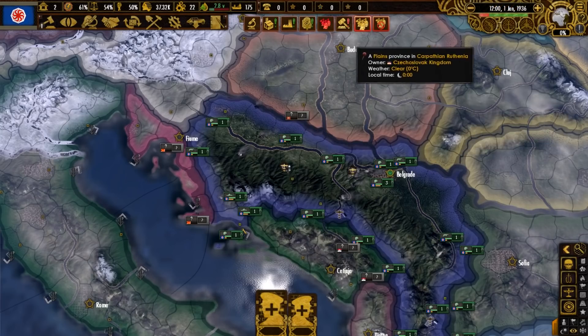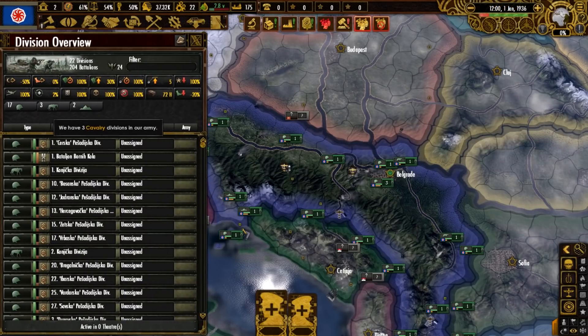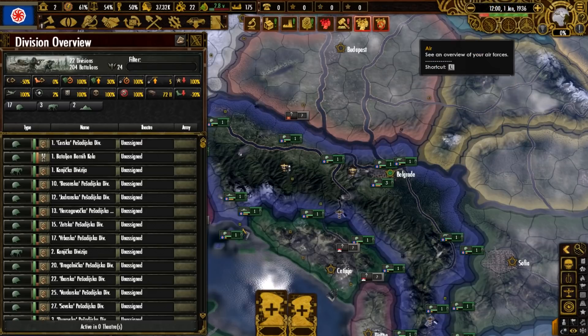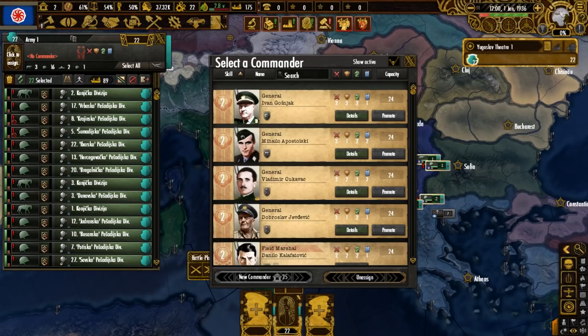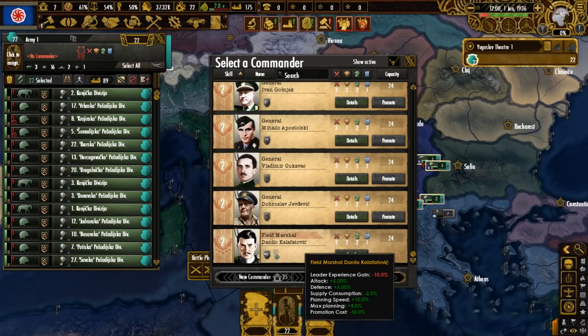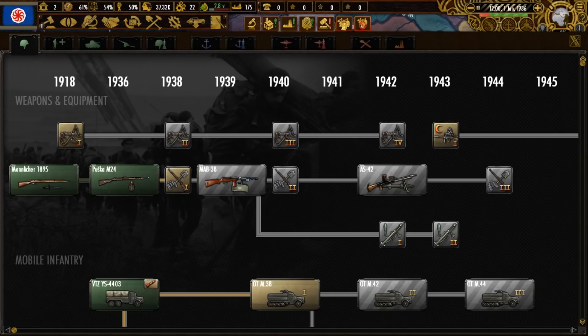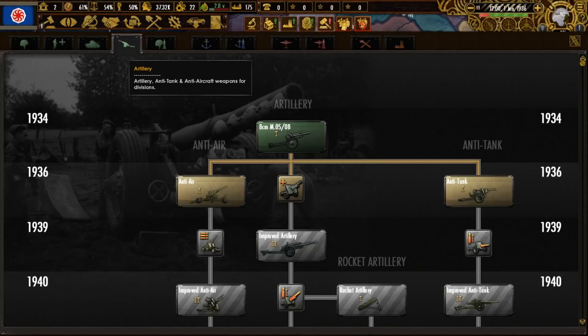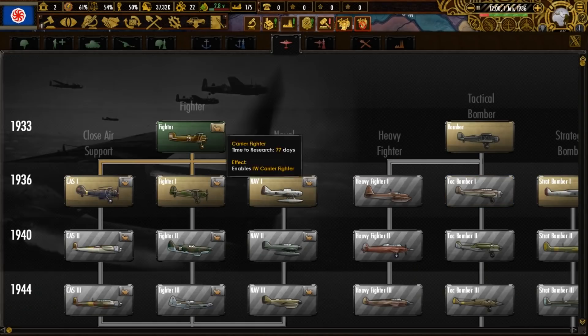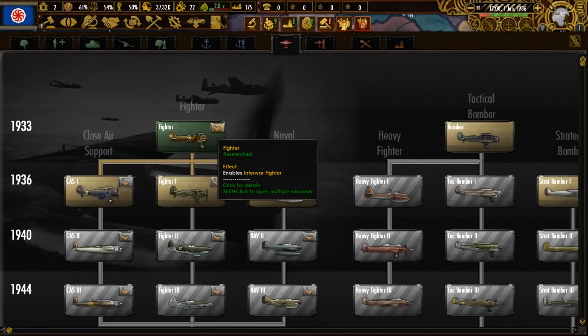For our military and army, we have 22 divisions: 17 infantry, 3 cavalry, and 2 mountain. As for the Air Force, it's 2 air wings, which comes out to almost 100 fighters. For our army commanders, there are a lot of generals and a single field marshal, which is better than none. Looking at Yugoslavia's military technology, we have up-to-date guns, motorized, no tanks at all, basic artillery, and only starting fighters from 1933.